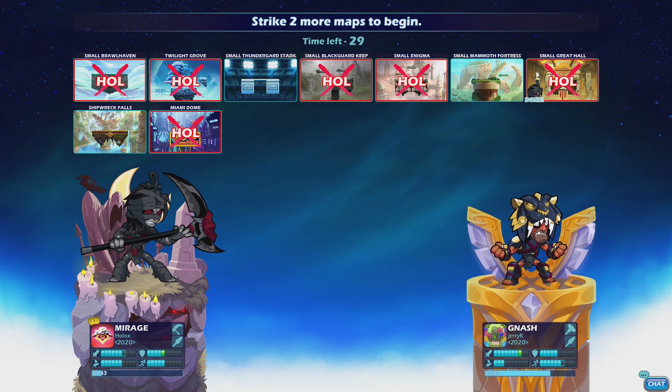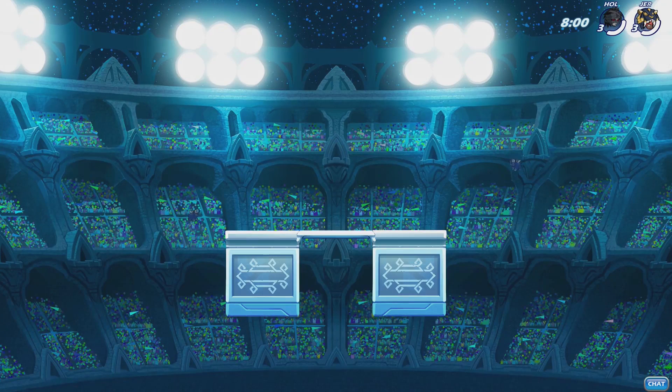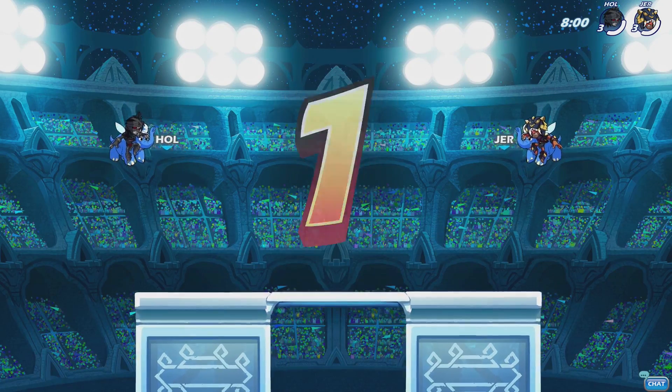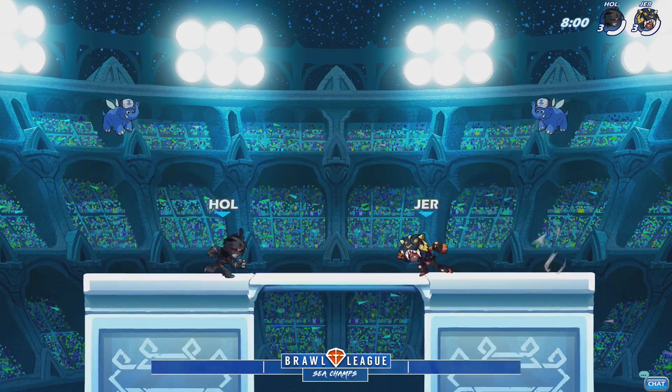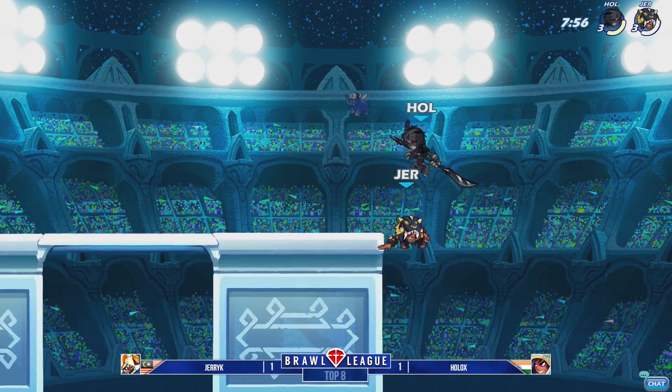Yeah, and a character like Nash with fantastic reach and high force, it's not surprising to see him kill so early on a map like Barrelhaven. And instead we're going to be opting for Thunderguard Stadium, which can also lend itself to early kills. But those tend to be more off the top, which Nash isn't quite as good at. And Mirage is better at with both of her down signatures on her weapons.